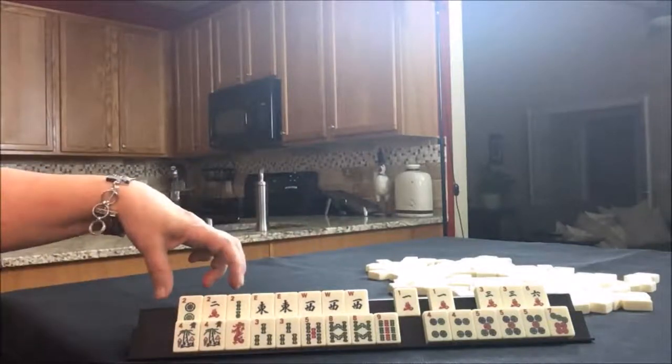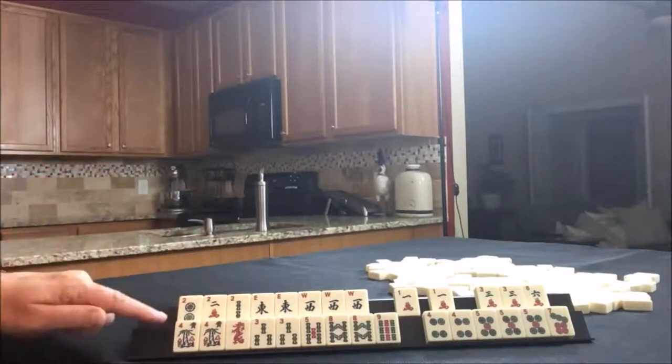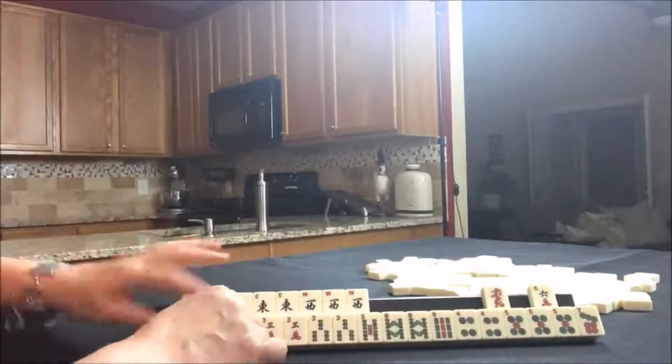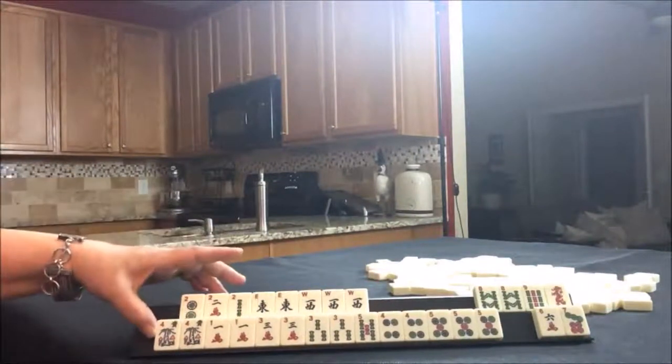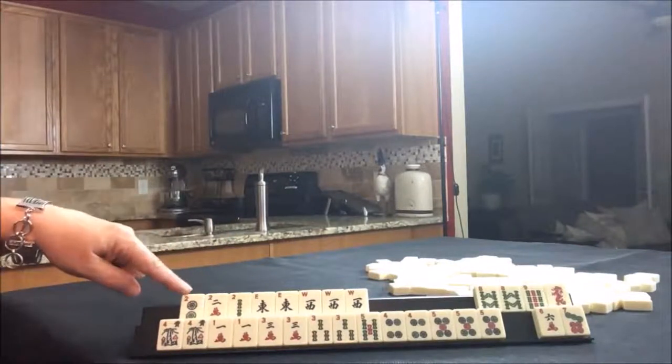With east and west you need even numbers. So for the next opportunity, I would do little odds. Little odds are 1, 3, 5. Let's see — 1, 3, 3, 5. East and west with twos.